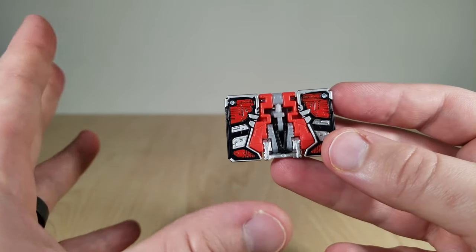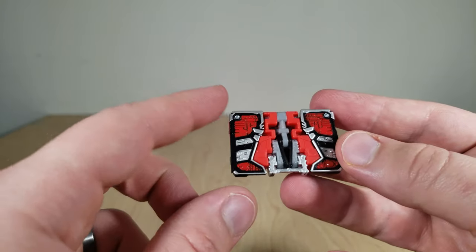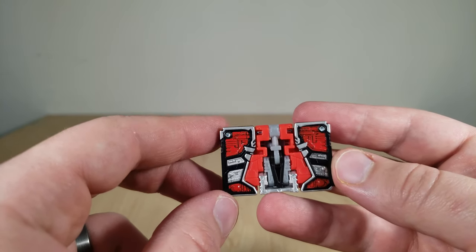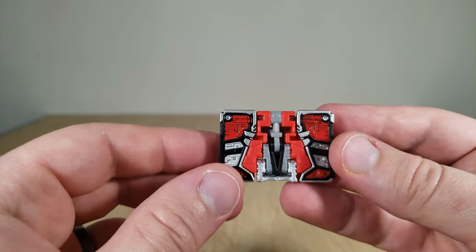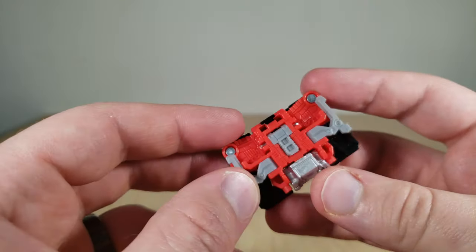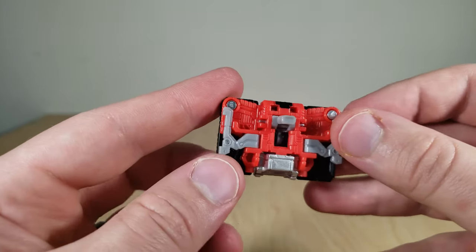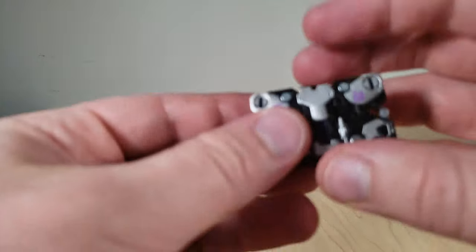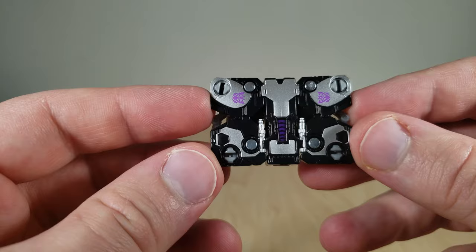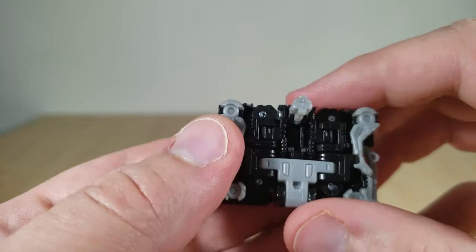Their alt modes are designed to be vaguely reminiscent of their classic cassette modes — they've got the right shape. In the context of this toy line, they're supposed to be a sort of shield device, so it's very basic, just a rectangle. On the back you can flip out a little handle bit. You can do the same thing for Ravage's alt mode — just flip that out like so.